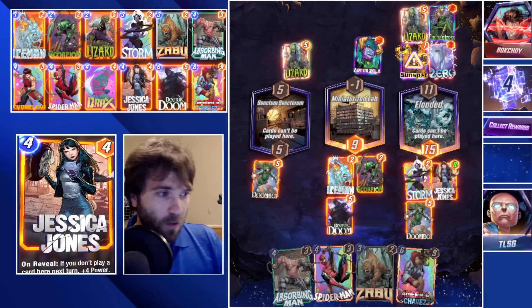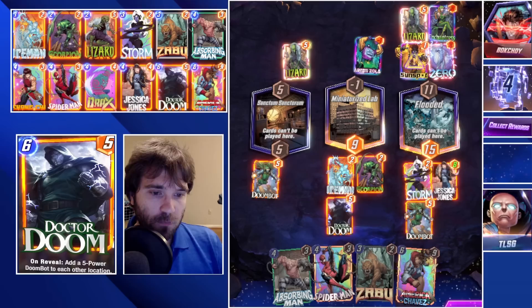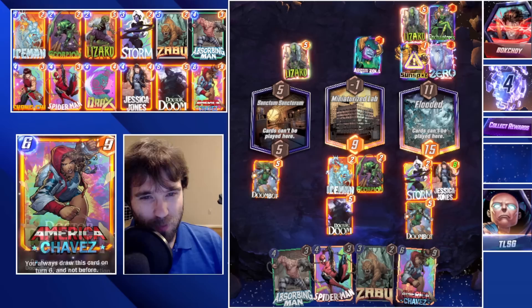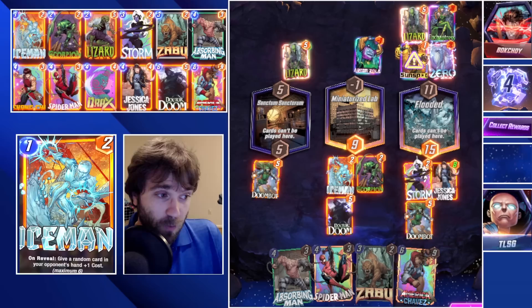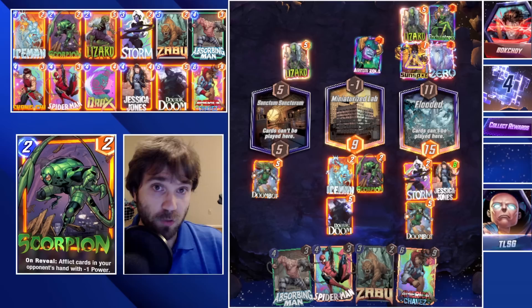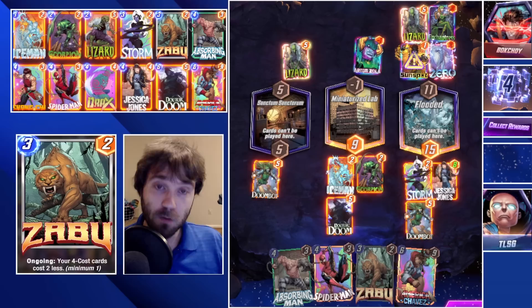With that, I'm going to end the video. I played a total of 34 games, had a 53% win rate, and gained just under two ranks — 19 cubes gained, with a couple of big blunders where I was too stubborn to retreat eight-cube games. But otherwise the deck list holds up pretty well. I hope you guys enjoyed the video. What combos are you seeing with Zabu that you think are really strong? Let me know and I'll try them out. I also want to start testing some counter plays to Zabu — finding a way to naturally tech in cards like Sandman. If you enjoyed, leave a like and comment. As always, this has been TLSG — later, guys.